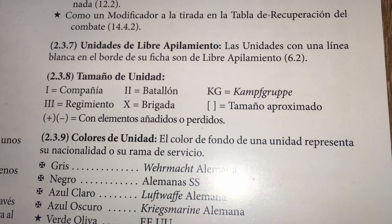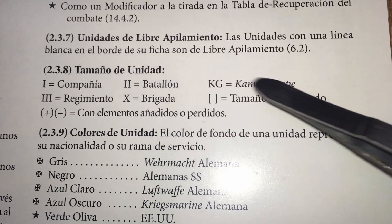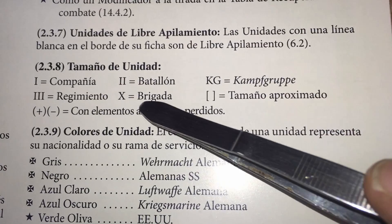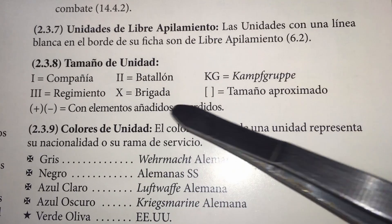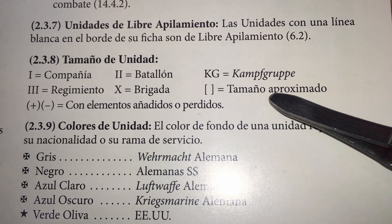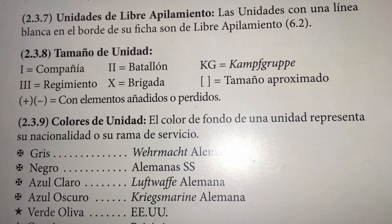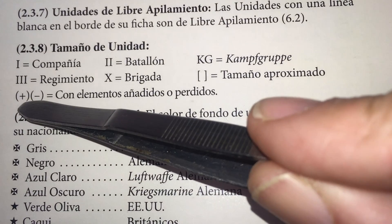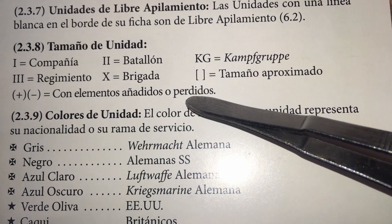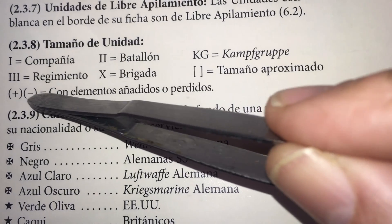En cuanto a los tamaños de unidad, la simbología OTAN: un palito significa una compañía, dos es un batallón, tres palitos es un regimiento, una equis una brigada. Cuando una unidad está metida entre corchetes significa que es el tamaño aproximado —como en el caso de columnas. Cuando al lado del símbolo OTAN hay un más o un menos, significa que ese batallón está reforzado si tiene un más, o está reducido porque ha tenido bajas si tiene un menos.